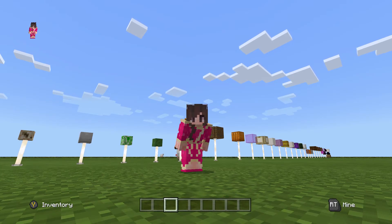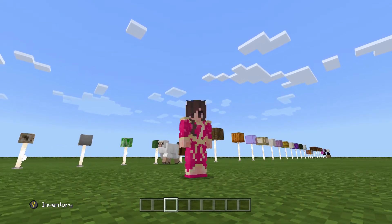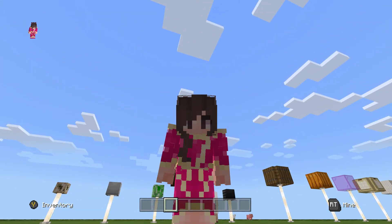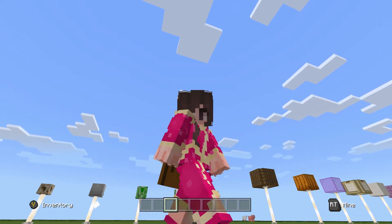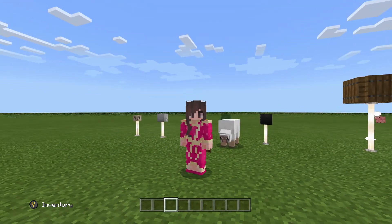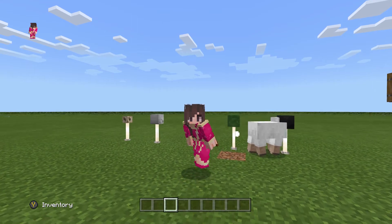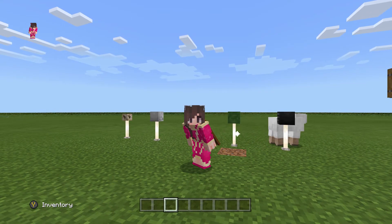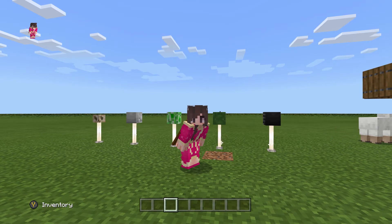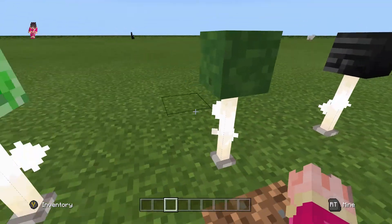Hello everybody, my name is Naval Chocolate and today I'm going to be showing you just a couple lamp designs. Disclaimer before I get into this: I've used N-Rods for most of these, but you can also use them with iron bars or fence posts or whatever you have if you can't get your hands on N-Rods. I prefer N-Rods because I think they look a little neater and they give the lamp a purpose. But without further ado, let's get into it.